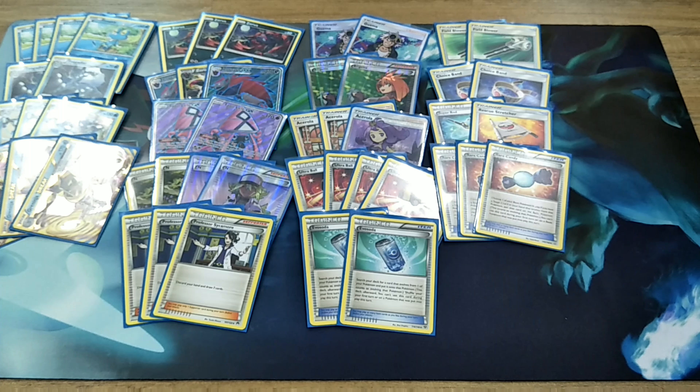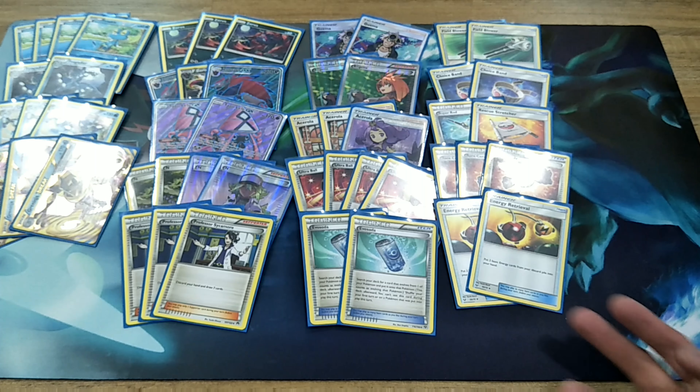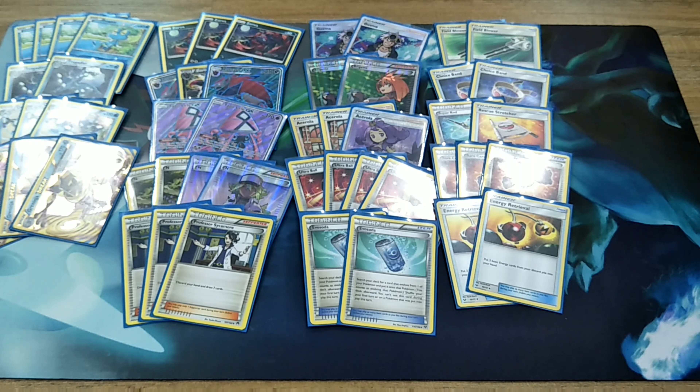Moving on to the last Item cards, we're going to play two copies of Energy Retrieval. I'm not going to be playing a 1-1 line of Starmie because we have too many Evolution lines here — we have the Greninja line and the Zoroark line. Fitting another Starmie line in wouldn't actually be good, so that's why I'm playing two copies of Energy Retrieval and a Super Rod to get back your Energy. We're not going to be playing any Special Charge.